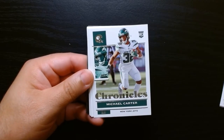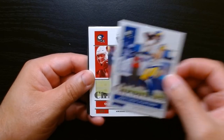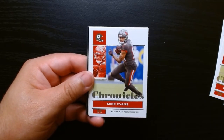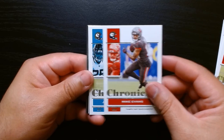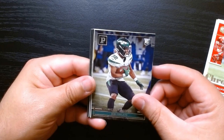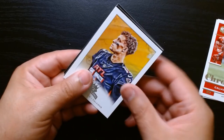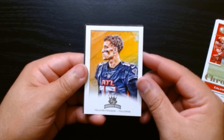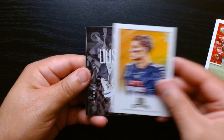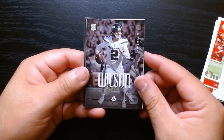There we go — Courtland Sutton, Michael Carter, that's his rookie. Stafford, DeAndre Hopkins — oh yeah, Amun-Ra definitely his rookie year, Mike Evans. Calvin Ridley, there's Carter again — damn, they really liked him this year. That is a shame he didn't pan out. Felipe Franks — whatever happened to him? I like the name. And who is this — Zach Wilson.